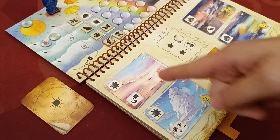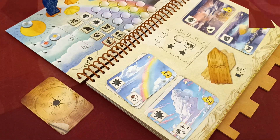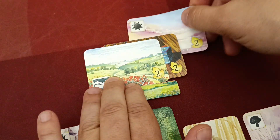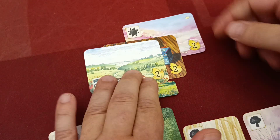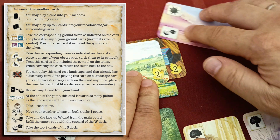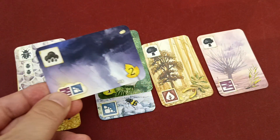If you are in the last space of the track and you have to move, then you reset your marker to the initial space and gain a corresponding weather card in your hand. The empty card slot is immediately replenished. When you play weather cards these are placed beneath the landscape card, and there can only be one weather card per landscape card. Apart from victory points, weather cards grant bonuses or actions which are performed right after you place the card.